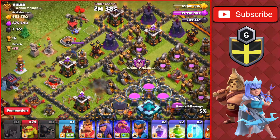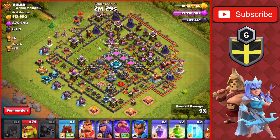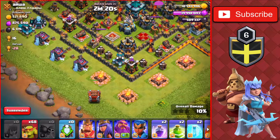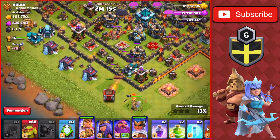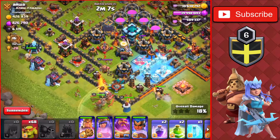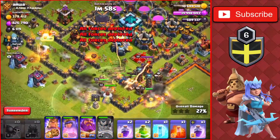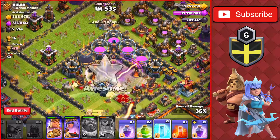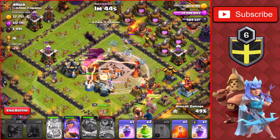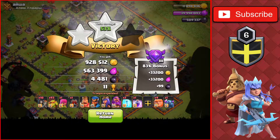There are some scatter shots on the outside of the base so we'll go for those for the 100% achievement. We also go from the bottom to get the rest of the gold in the core. We drop the log launcher with the king, the royal champion on the left side, and the queen and warden at the bottom. We freeze the inferno tower targeting the king, use the warden's ability toward the town hall, and take it down for the first star. We get the 50% and head out — almost a million loot from that raid.